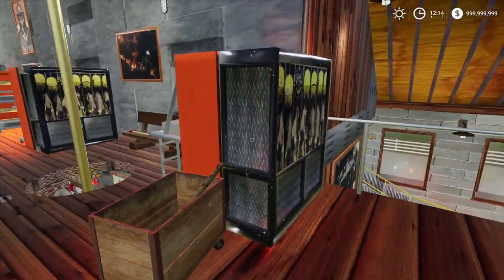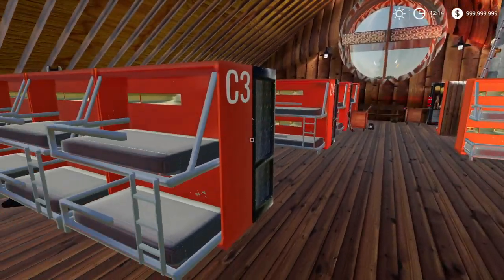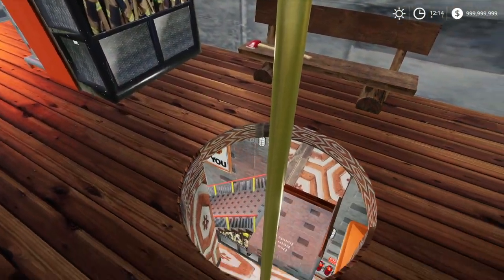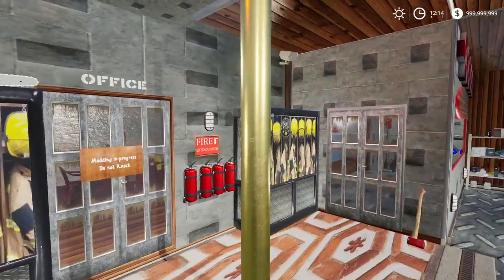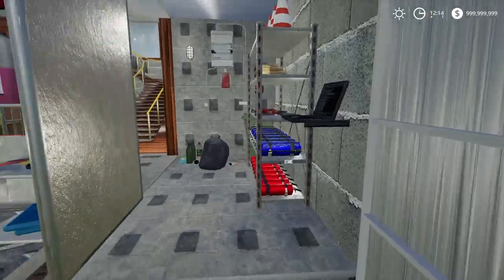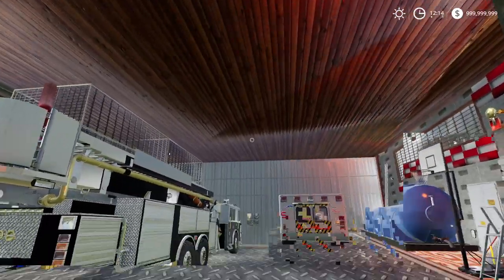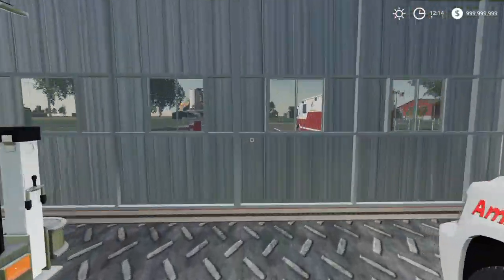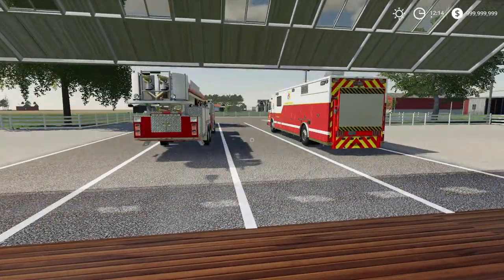Alrighty guys, we have our first call — it actually took a while to come, so I decided to go up to our sleeping quarters and take a little nap. Let's go down our fire pole. We should probably turn off the alarm — just like that, it will take a minute to turn off. Just got to make sure everyone else wakes up as well. Let's open this door.